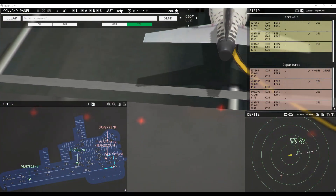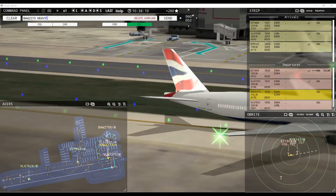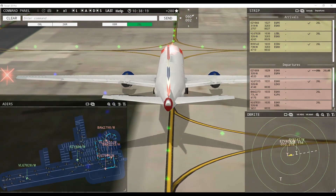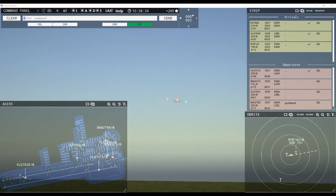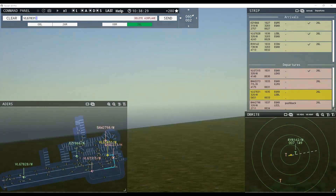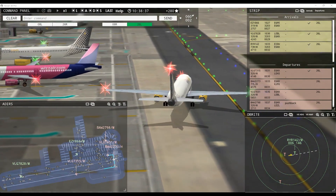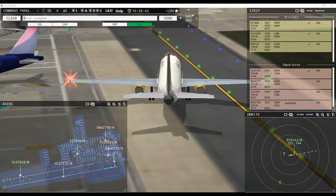Runway 26 left cleared for takeoff, Viewing 7315. Speedbird 2273 heavy, runway 26 left line up and wait behind next landing aircraft. Easy 809, contact departure. Good day, Easy 809. Viewing 7831, runway 26 left via Mike. So it seems quite alright with four miles to have medium-sized aircraft depart — these Airbuses are moving quite fast, which is good.